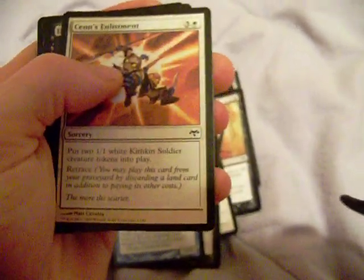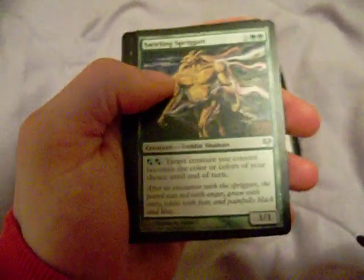Then we picked up the Eventide pack. Shell Skulkin, Soul Reap, Nettle Sentinel, Fire at Will, Marrow Levitator, Battlemage, Mimic, Raven's Crime, Wilderness Hypnotist, Spellbound Enlightenment, Drain the Well, and Hobgoblin Dragoon — obviously that's not how it came, that was on the back. My uncommons: Swirling Spriggan...